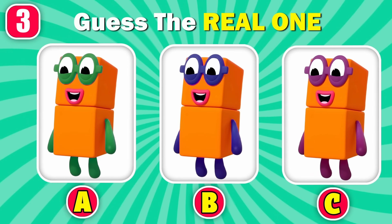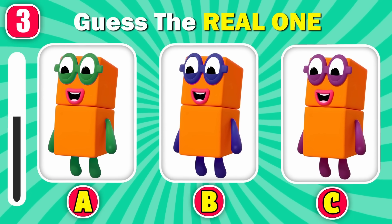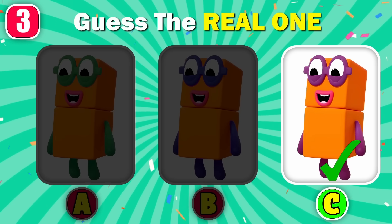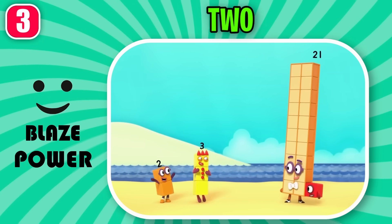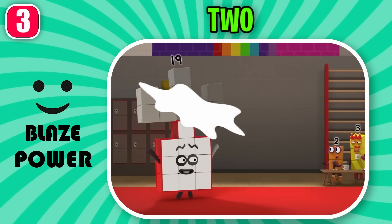Which one is the real Two? Correct answer, it's option C. What circus? You're 21. You've got two faces. Shapes, so versatile.